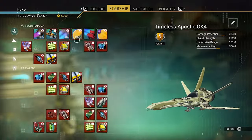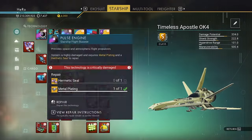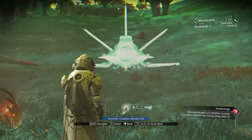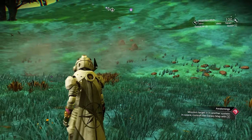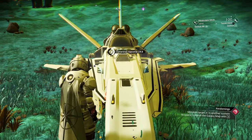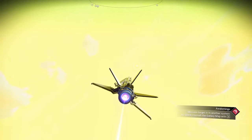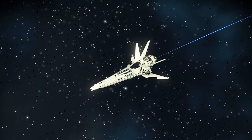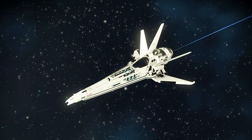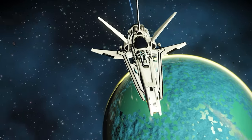All I need to do is fix it first, then recall it here. Like that — the bug is not gonna happen anymore and you can ride it now. Let's go to space with this beautiful fighter. This is just a mind-blowing fighter in No Man's Sky. I can't believe anything could be more beautiful than this one — it really looks absolutely so crazy.